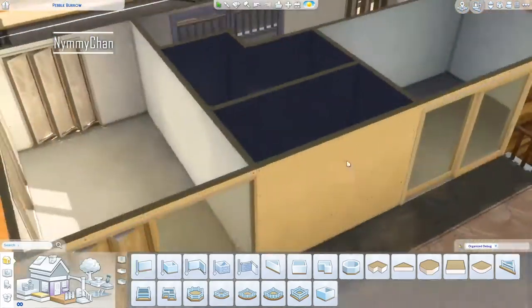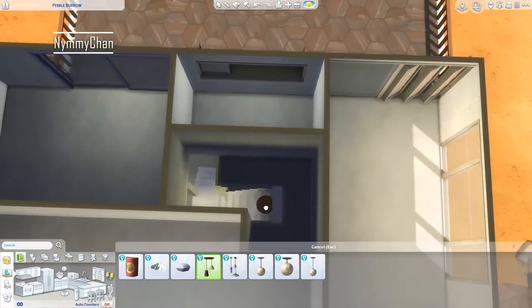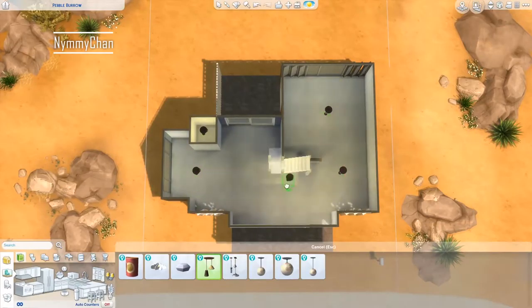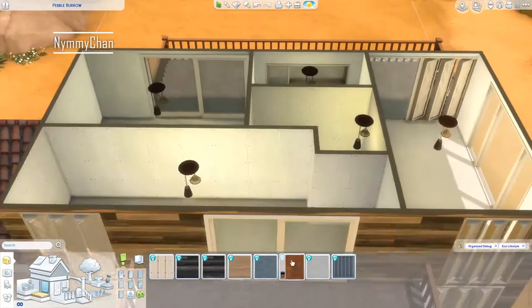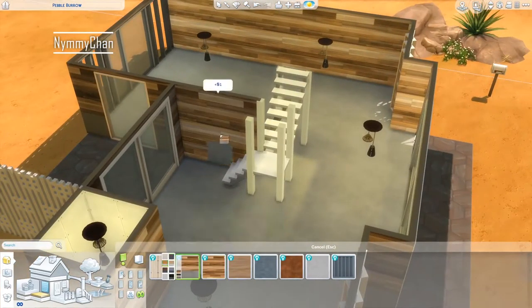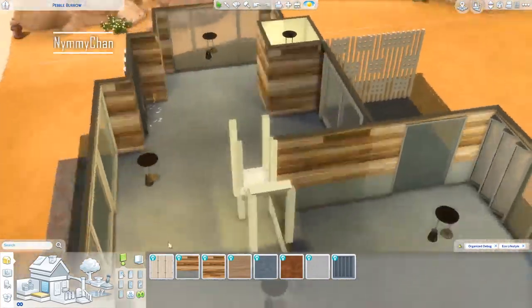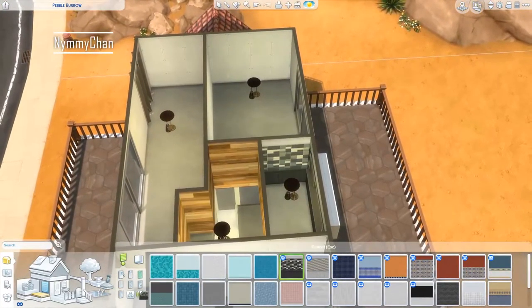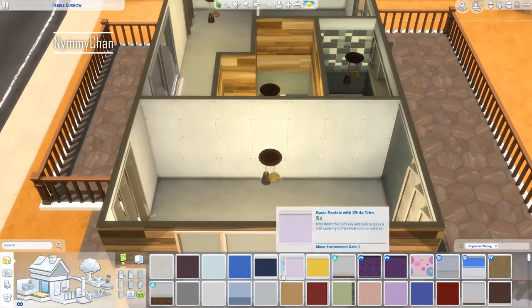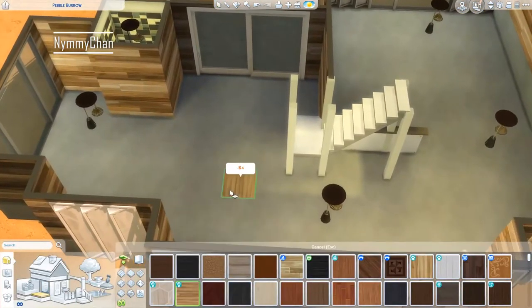This is a family home which I thought to be quite modern. I initially wanted to go for Mediterranean style but when I was building it I was like, no, it needs to be modern. Hence why we are using a lot of Eco Lifestyle in this build. I just have the feeling that Eco Lifestyle is like the modern pack in The Sims 4. I am awful at building modern things - I suck at building modern homes because I don't live in a modern home.